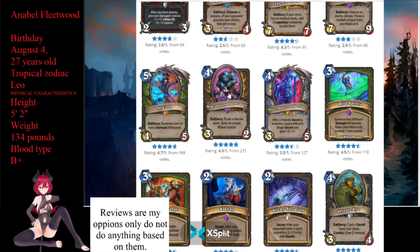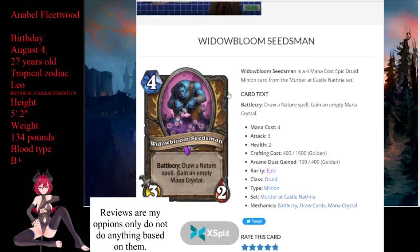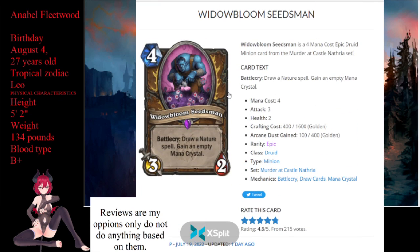Next up is Wild Bloom Seedman, which is a 4-mana 3/2 Epic Druid card. Its battlecry says: draw a nature spell, gain an empty mana crystal. This is just going to see play. It's Jade Bloom with draw. This is Jade Bloom with draw — it's going to see play. Moving on.